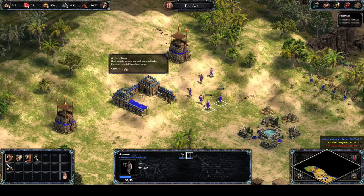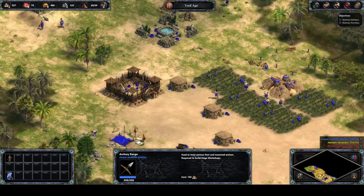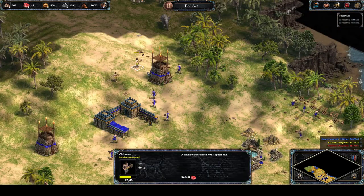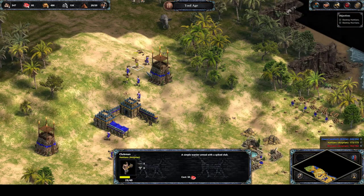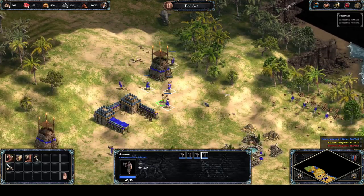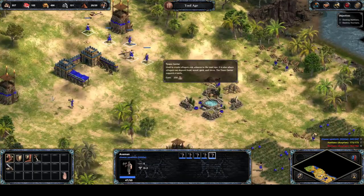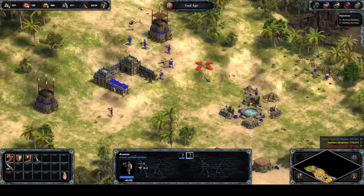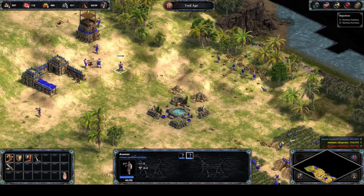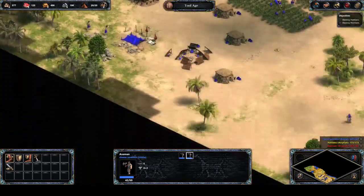Since I've explained my tactics and reasoning, I'm going to put another cut here and come back once my town is much more built up and I've reached the Bronze Age. Once you reach the Bronze Age, you can build a Government Center, and I really want to talk about some technologies in that building because they are super useful - whether you're in a campaign mission or a skirmish game, you should always research them.